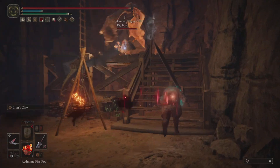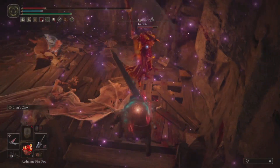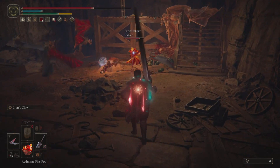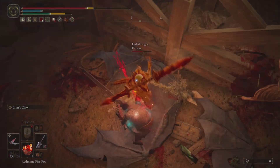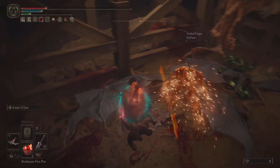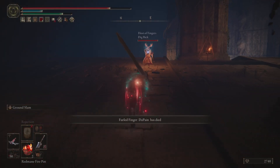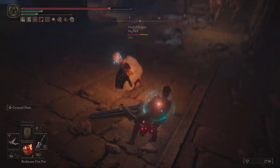Moving on to the next invasion — another 2v1. I found 3v1s with this build a little bit difficult, so 2v1s were more common with the success I found. We have some bats in the mix doing a good job distracting these players. We get the nice true combo there with the crouch poke and pulley crossbow, followed up with just a light attack with the Guts Greatsword. That was enough to take care of that phantom. It's now just a one-on-one with a player that also enjoys the heavy roll.